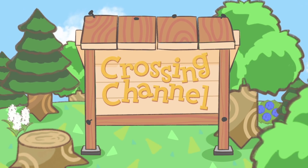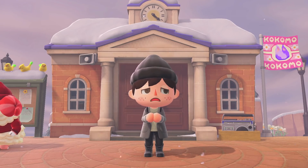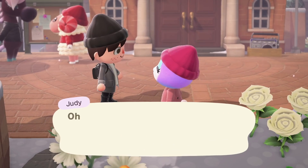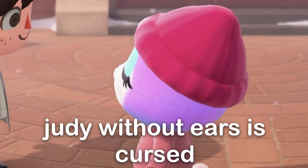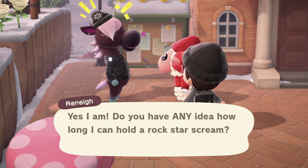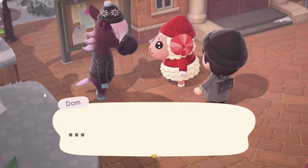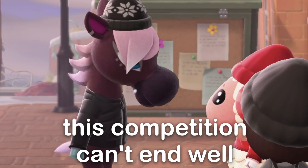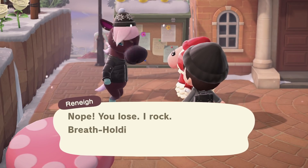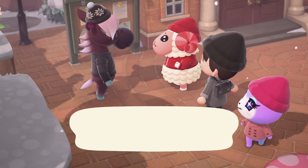Hey gang and welcome to another Animal Crossing video. I'm Crossing Channel and one thing the 2.0 update definitely did is introduce a ton of new items that we can use to decorate our islands. It turns out that some of these really cool items are actually pretty well hidden in the game and have to be unlocked by meeting certain requirements with special characters. There are a whole ton of rewards like this, so I wanted to go over all of them — the requirements you need to meet and more to get these secret items in Animal Crossing New Horizons.